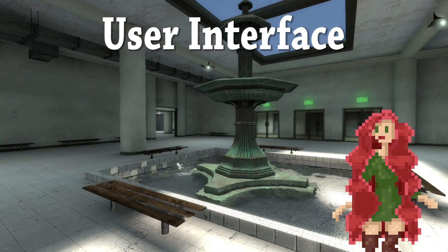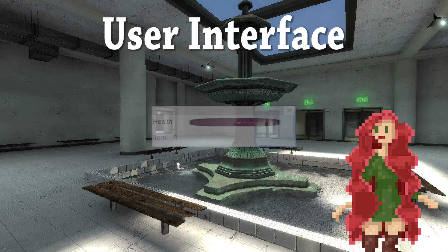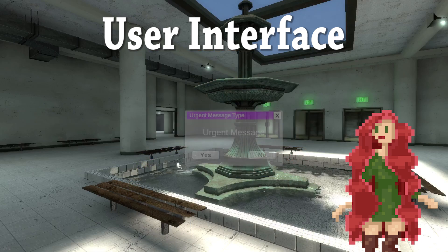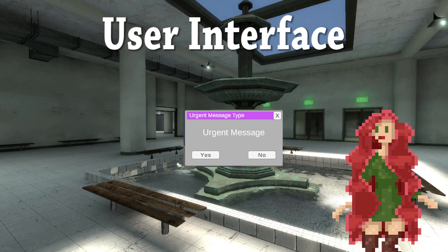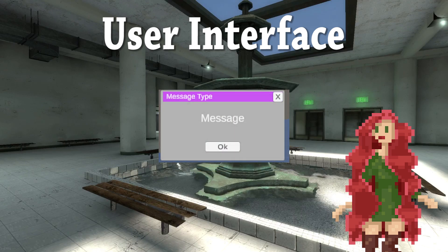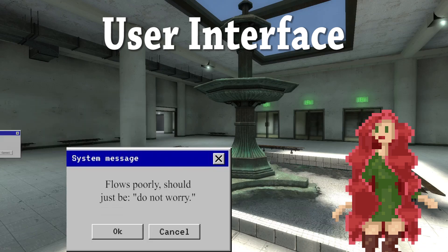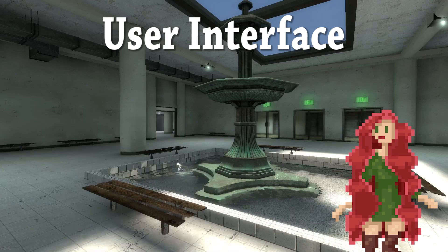Firstly, our user interface, or UI, artwork will consist of 2D images reminiscent of Windows 99 UI, but to avoid copyright infringement, we'll be altering it a bit to suit our needs. We can't reveal too much at this point, but not to fret, for there is still three-dimensional art to discuss.